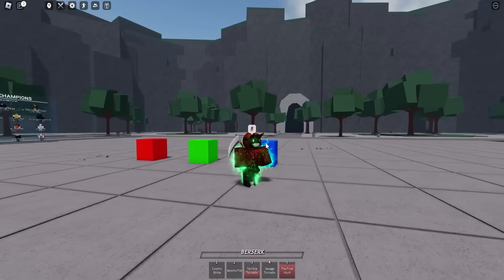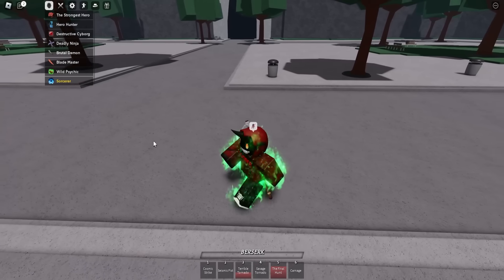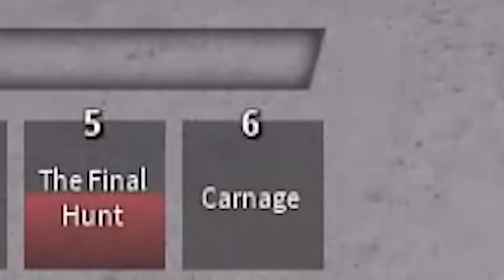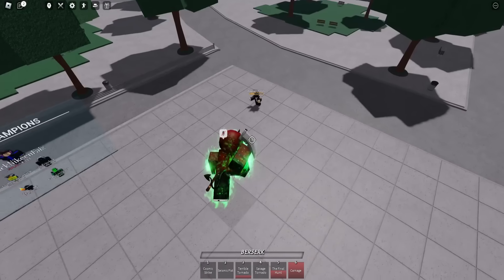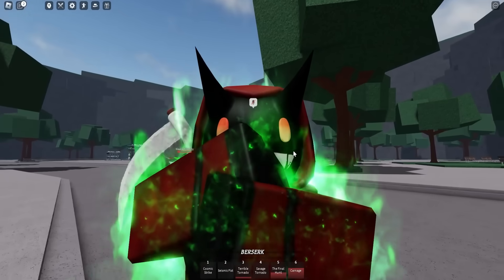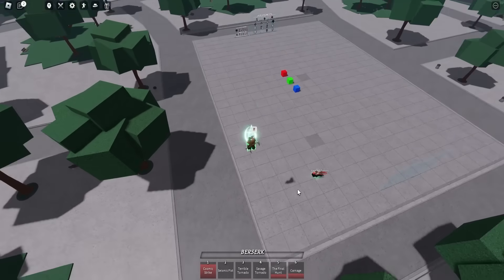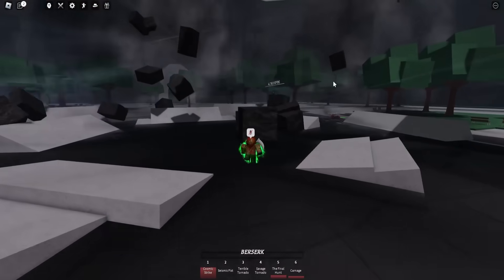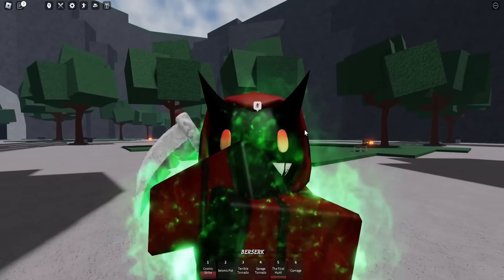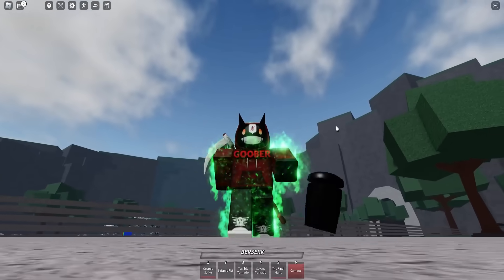Finally, the third ultimate move that I think would work perfectly on Tatsumaki is called Carnage, which is an ultimate move from the Deadly Ninja — aka Speed-o-Sound Sonic moveset. With this Carnage move, you can basically just TP up into the sky and then send a bunch of exploding bombs down. This one would probably need the most work to look different, but you guys know how we have Cosmic Strike where we summon a meteor onto our opponent — well, Tatsumaki could have another ultimate similar to Carnage, but this time you could send down a bunch of different meteors or just a bunch of debris.